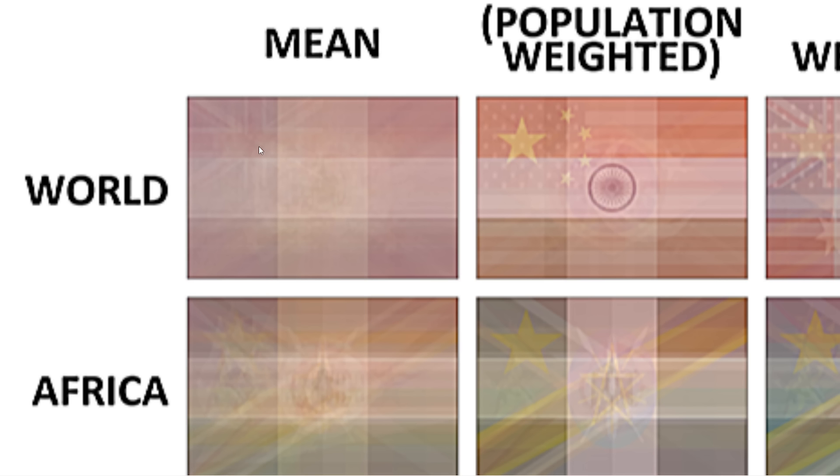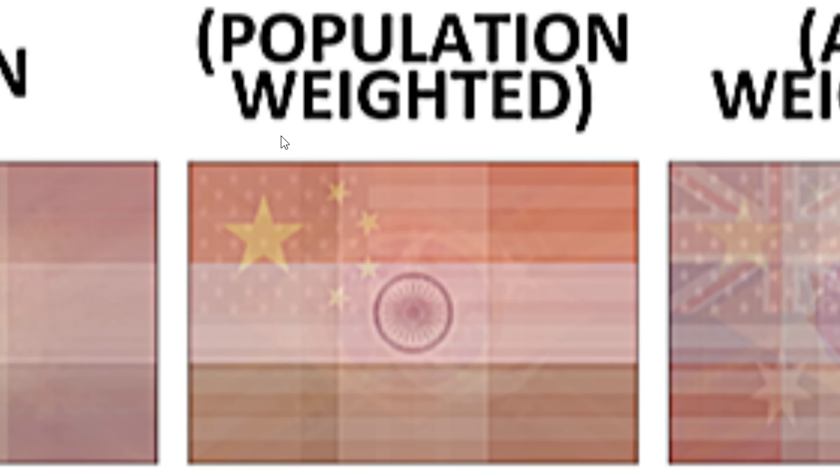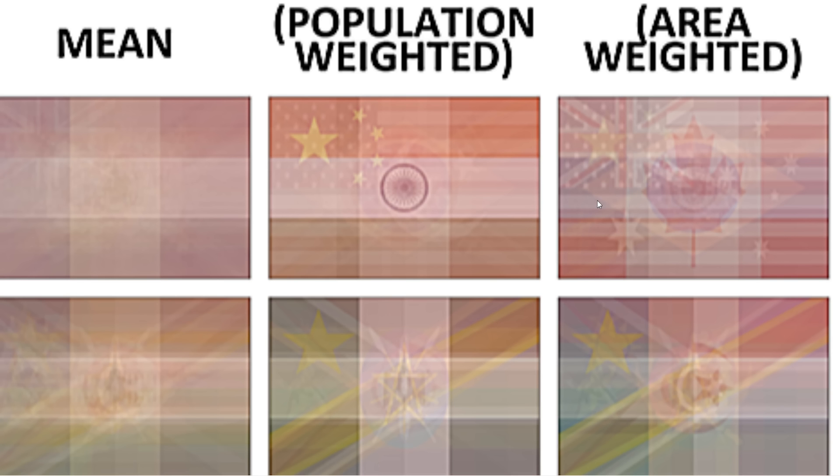It's on so many flags — that's the most distinguished symbol. When you use population, it's just China, USA, and India. And then land area, it's just going to be Canada and Russia. I can see Brazil in there. I can see all the former UK colonies.